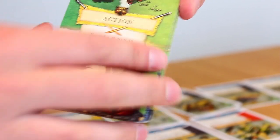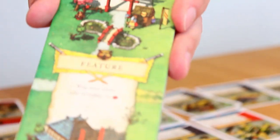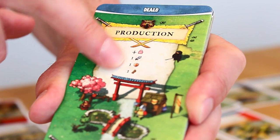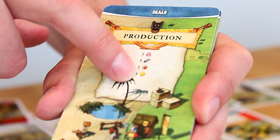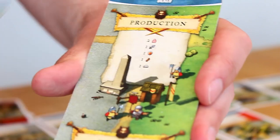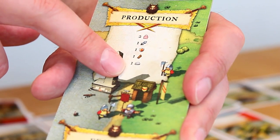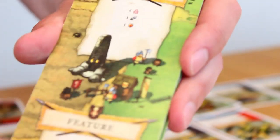Each faction comes with a male and female character — no difference there — but they do have different abilities. Like the Japanese, they get four people, one sword and one wood. The Egyptians get three people, one sword and one gold. Barbarians get five people and one sword. Romans get two people, one sword, one wood, and one stone. So very different. This last symbol is just a shield, and everyone gets one shield, so no difference there.